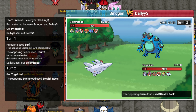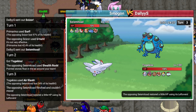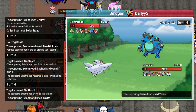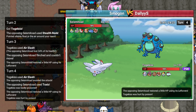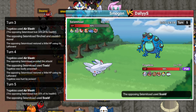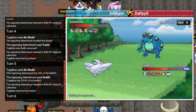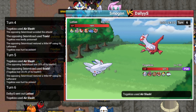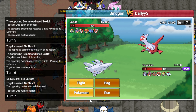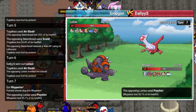I guess I go Togekiss and do bad things. That's one flinch, I need three. There's the third Air Slash miss of the video. Don't get another flinch, unfortunately. I'm kind of throwing by doing this, but I'll be honest, I'm at a point where I don't really care. The salt has overcome me - I just want to watch people suffer. That's the fourth Air Slash miss. I'm going to go Rhyperior here, get up Rocks as he clicks Psychic and I take 55. I'll go Scizor and SD.